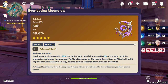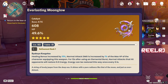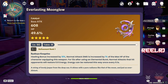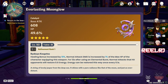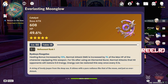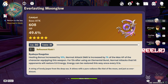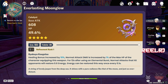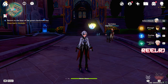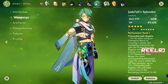Normal attacks that hit opponents will restore 0.6 energy, and energy can be restored this way once every 0.1 seconds. Basically it gives you more normal attack damage multiplied to your max HP and also gives you more energy so you can spam the elemental burst. This is not the perfect weapon for Molani, but if you already own it, it's a pretty good match for her kit in some ways. On number five we have Everlasting Moonglow.